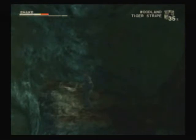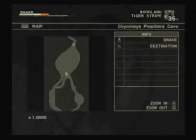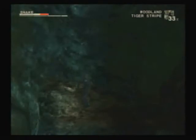Let's check out the map. The way that I'm facing is the way we want to head. So whichever way Snake's looking — we came from that way. We want to go that way. There really isn't anything here we need.